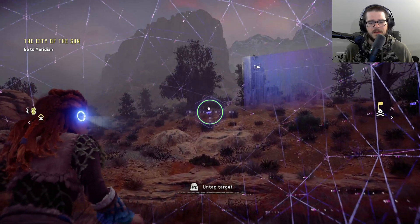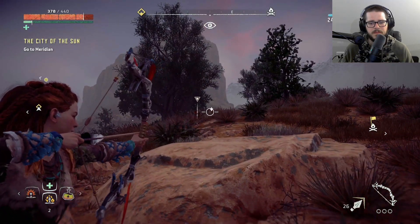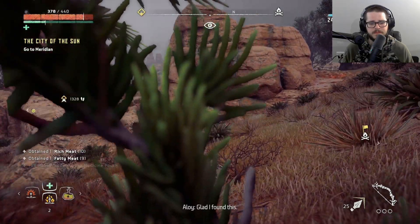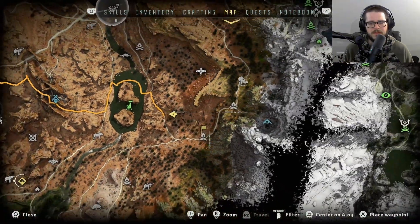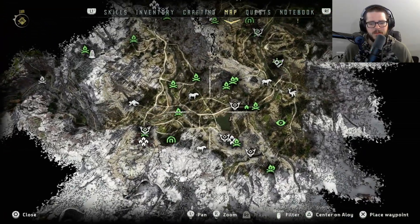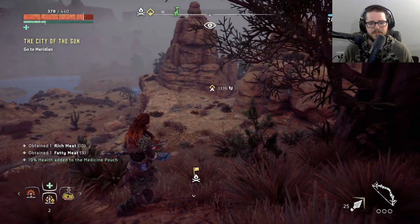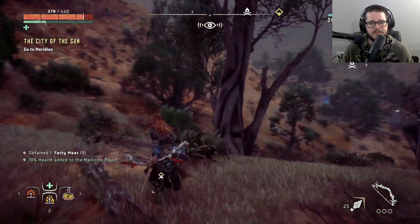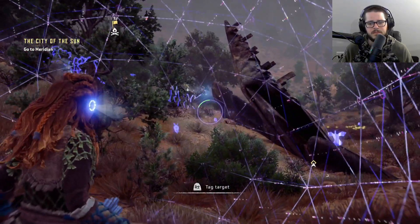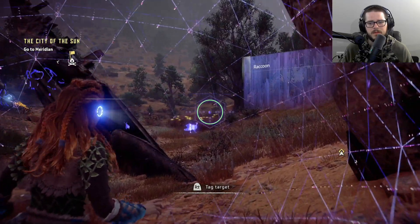Is that a fox? Oh, so we can get foxes here. Okay, new information. Well, that one didn't give me what I needed. I've seen hunting areas for, like, boar - do those appear on the map at all? Or do they only show machine hunting areas? That's lame. That's a raccoon. That's also a raccoon.